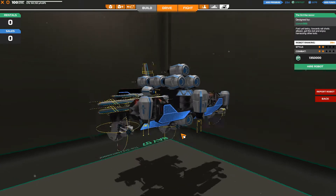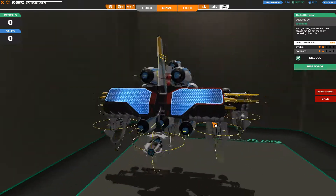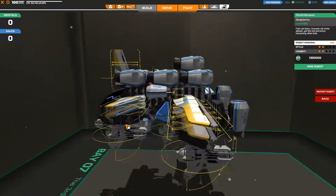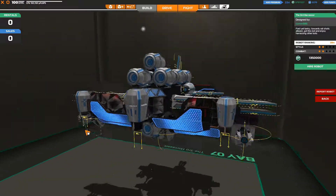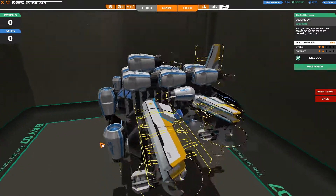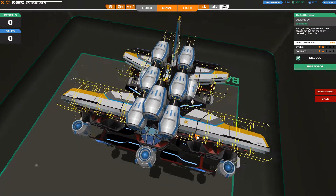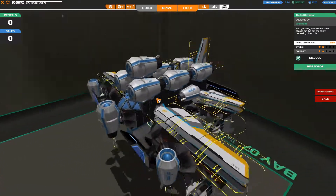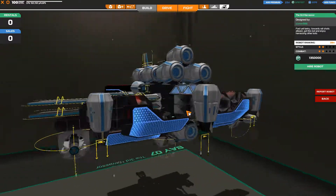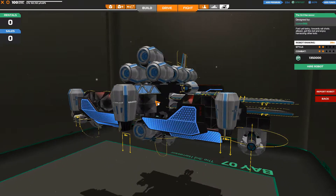At first glance it looks rather well protected. We've got a lot of shields underneath, shields on the back, which is good because that's the first thing that gets taken out — your rear rudders. Pretty good redundancy. The thrusters look a bit weird on the top, and our poor old CRAY is sat right on the top out in the cold.